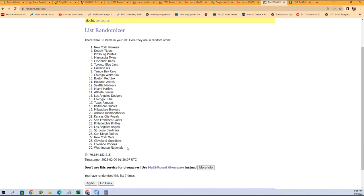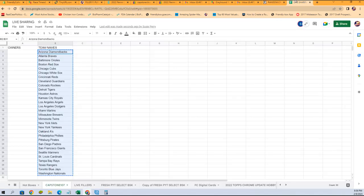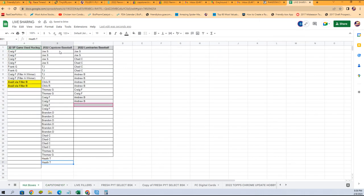Luminaries is about to break next, so get a spot in luminaries. We got the Yankees at the top, Nationals at the bottom. We're going to erase our alphabetical order and paste that in. We're going to do the same thing with the owner names — Joe S down to Heath T for Capstone.